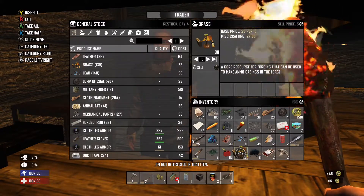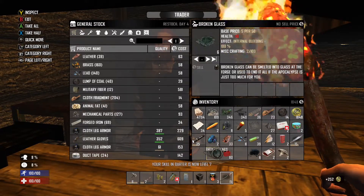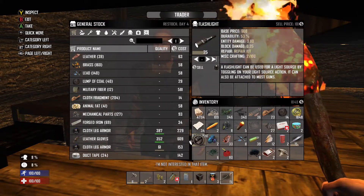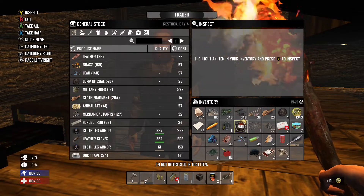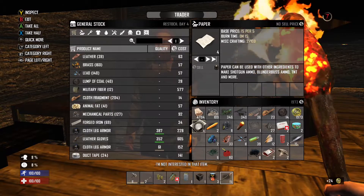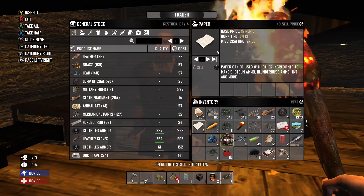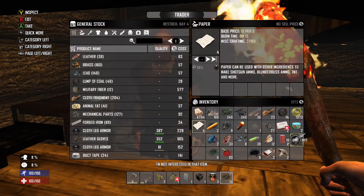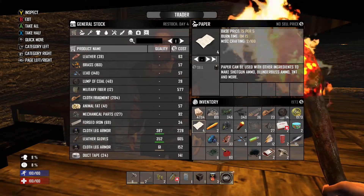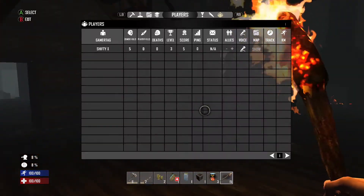Let's see what we can sell off to make some money. He'll take the brass — you're wondering why we're selling brass on day one, but we really don't need it yet. The flashlight we don't need right now. Paper is used to make shotgun shells but I don't have the schematic yet, so no point keeping it. Before we leave, I'm going to eat the can of cat food and drink our water.